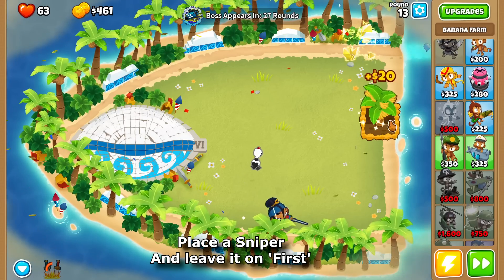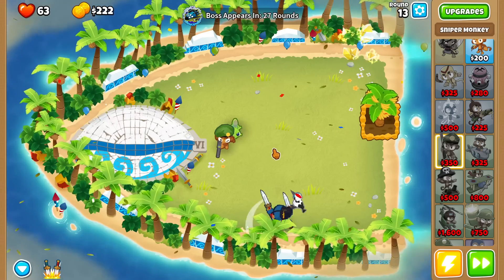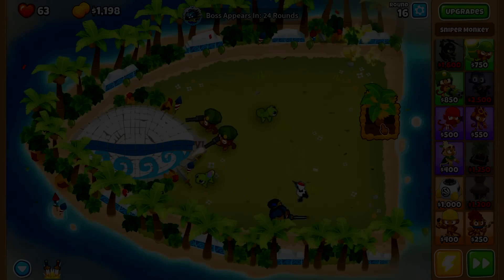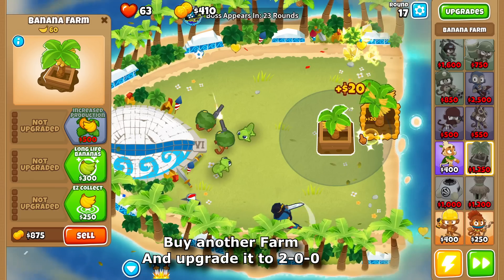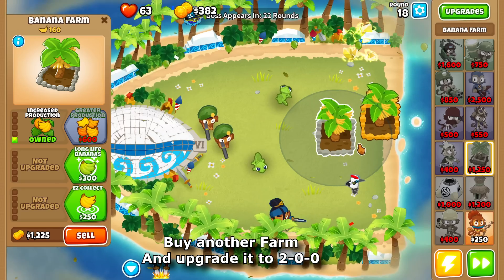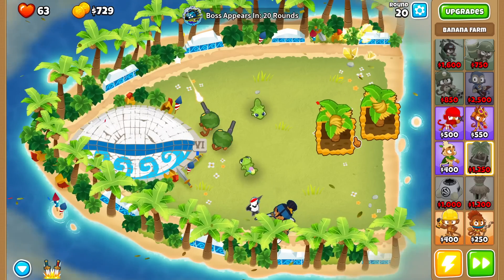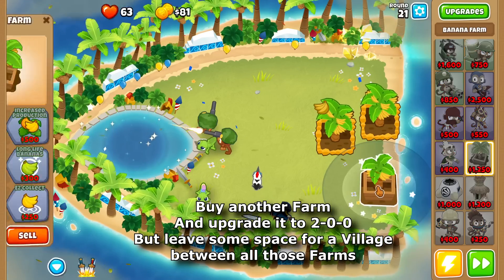Place a sniper and leave it on first. Place another sniper and set it on strong. Buy another farm and upgrade it to 2-0-0. Buy another farm and upgrade it to 2-0-0, but leave some space for a village between all those farms.